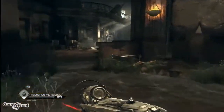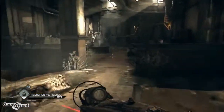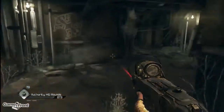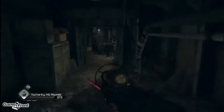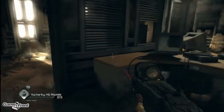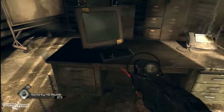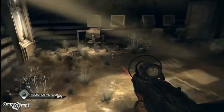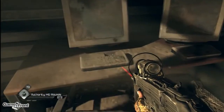Our next Easter egg is the Doom Easter egg, which takes place in the Gearhead vault. Once we enter the offices, we're going to go into this little back room area. You'll see there are quite a few computers, and a few of them have keyboards — we have to activate seven keyboards. There's the first one, here's the second one.